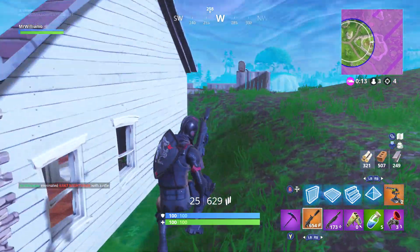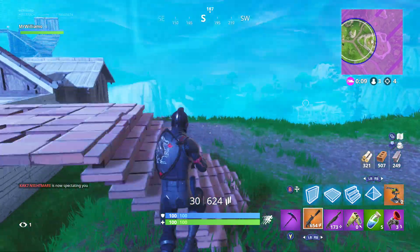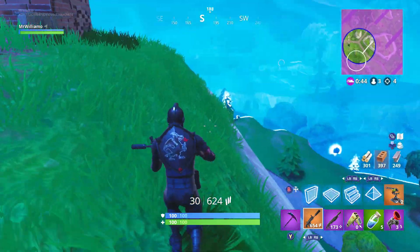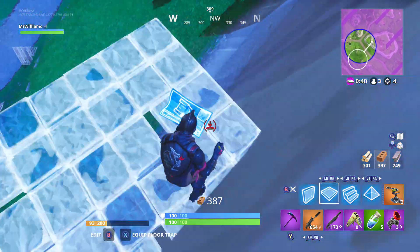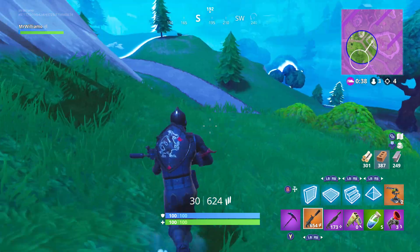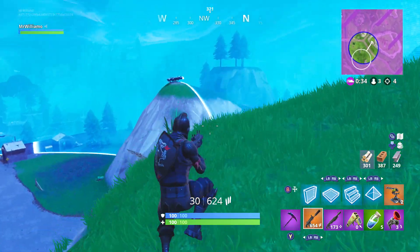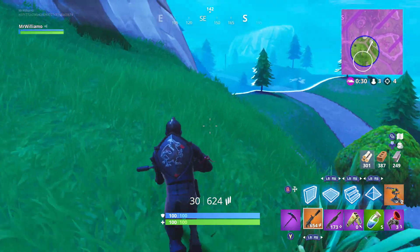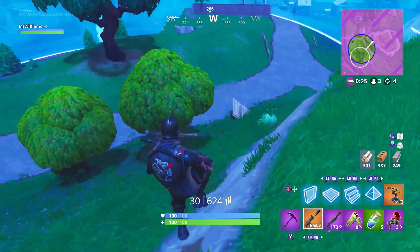I'm not getting rockets — he probably had rockets. It's in the storm now, nothing I can do about it. I don't want to take damage. Three people left — it's me and two others. Okay we've got the high ground as well. I don't think anyone else is up here but you never know. You never know in this game when someone's sneaking up behind you — it's happened to me far too many times. I'm in a good position and then someone's hiding behind me.